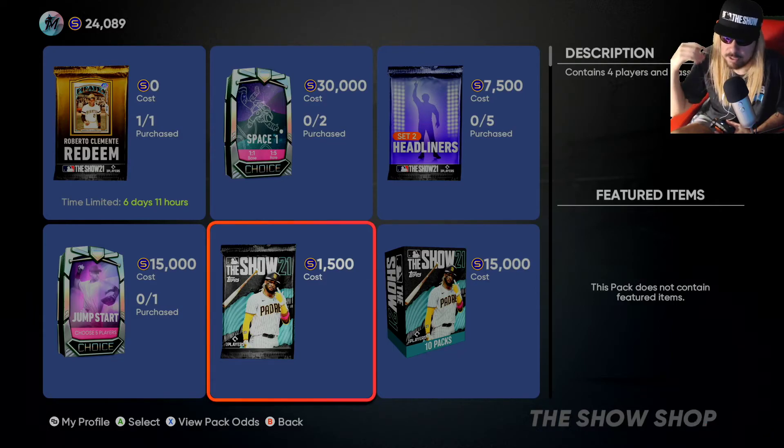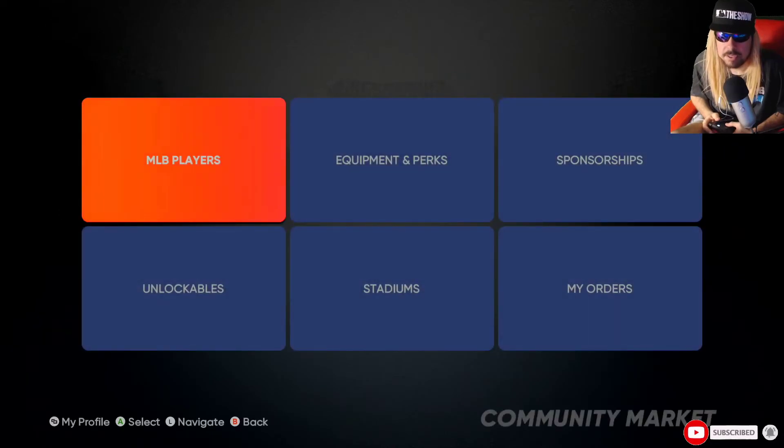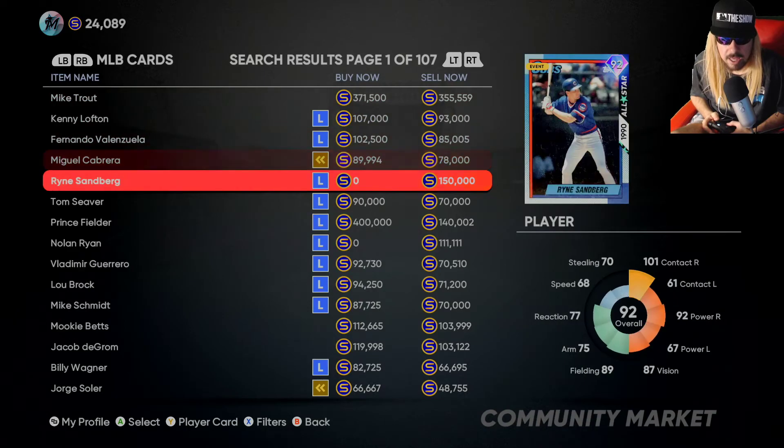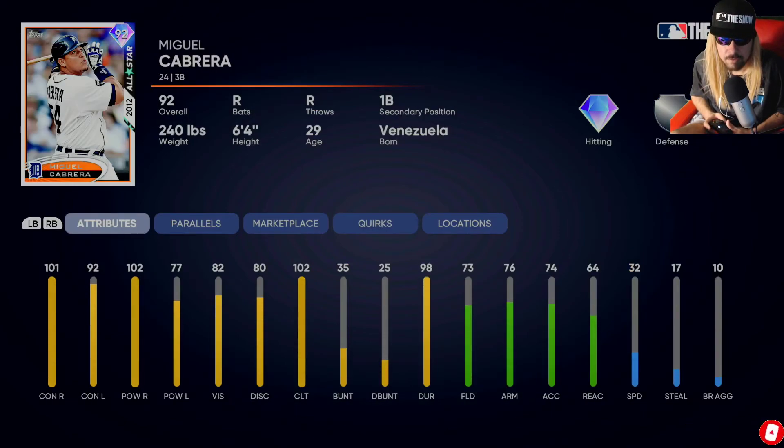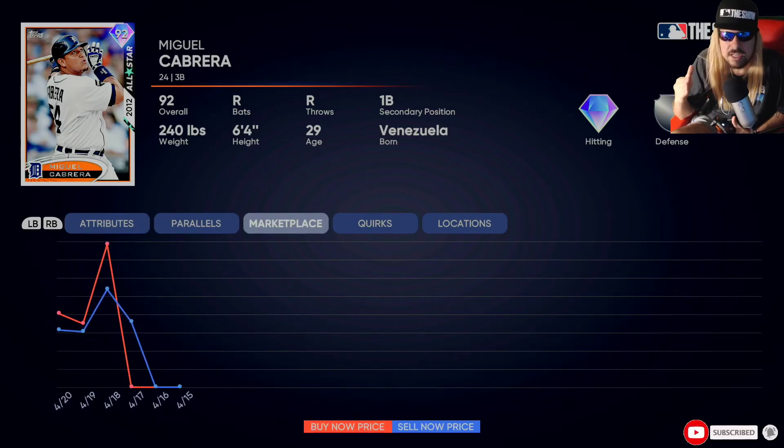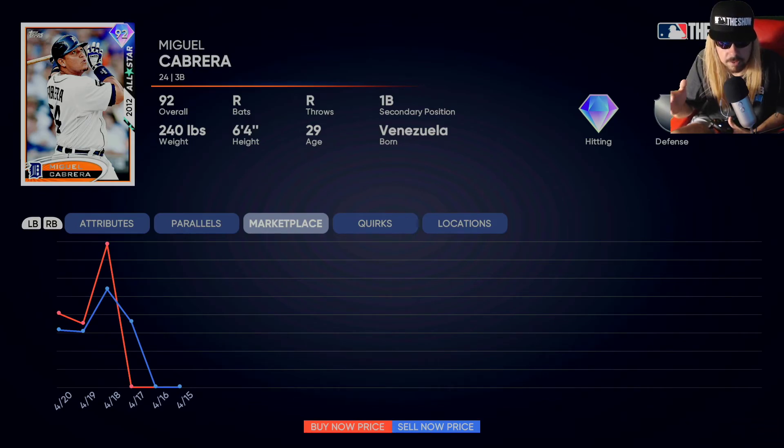In my most honest, humble opinion, learn the market. My final advice: if you really want a card and you're almost there with stubs, go look it up - like Miguel Cabrera, my favorite player. When you look at his player card, go right where it says marketplace. You can track each card like a stock market. You can see April 15th data - the red line is the buy now price and the blue line is the sell now price. The blue line is always dramatically lower than the buy now price. Use this information so you don't rip yourself off - sell high and buy low. If you constantly buy low and sell high, you'll be making stubs and profits without even playing the game.